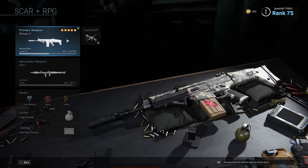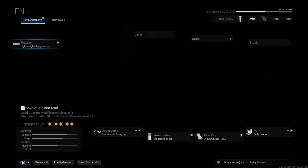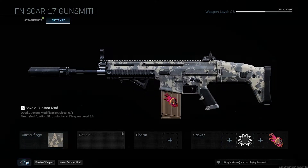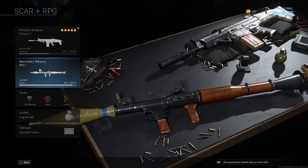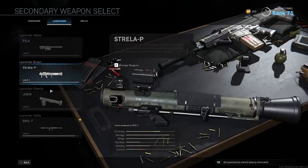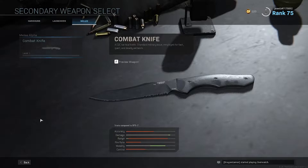I have my Scar equipped with a silencer attachment. You can customize it and add camouflage here as well. For my secondary weapon I have an RPG. For secondary you can choose from launchers, handguns, or melees.